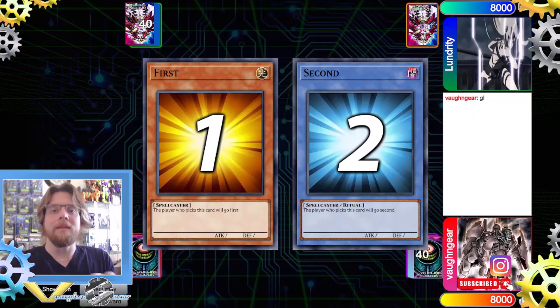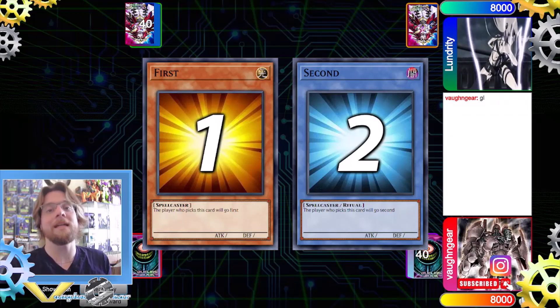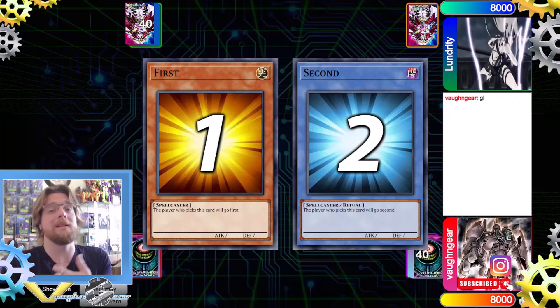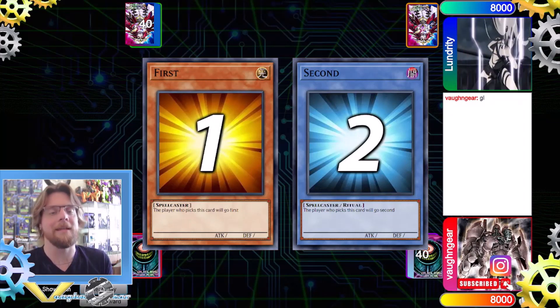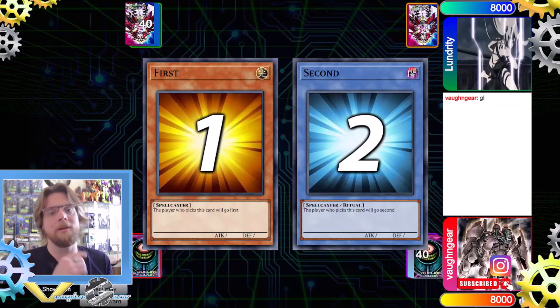What's up YouTube, I'm Vaughn and this is the Gear Channel where we discuss collectibles, hobbies, and competitive games from tabletop to video games. Today we have another Goat format match review — it's our Reasoning deck versus Chaos Turbo. It's kind of weird because back in the day the Reasoning deck was Chaos Turbo, but now everyone's saying the flip draw engine with discarding is Chaos Turbo. I kind of disagree, but it is what it is.